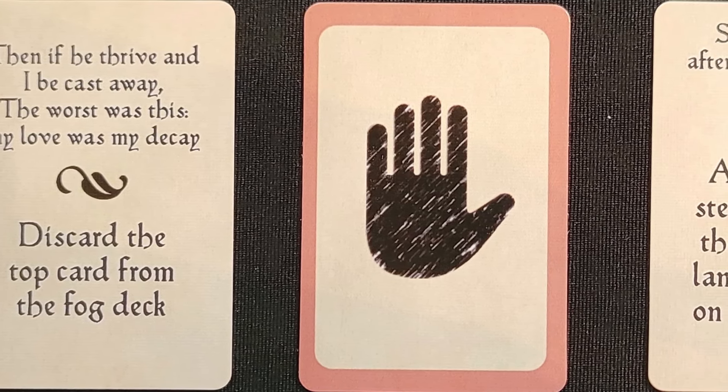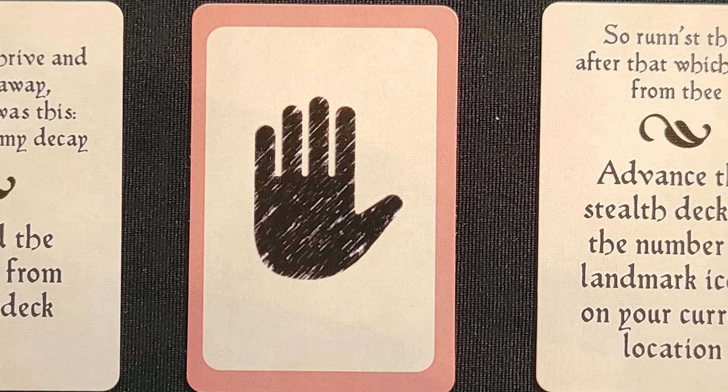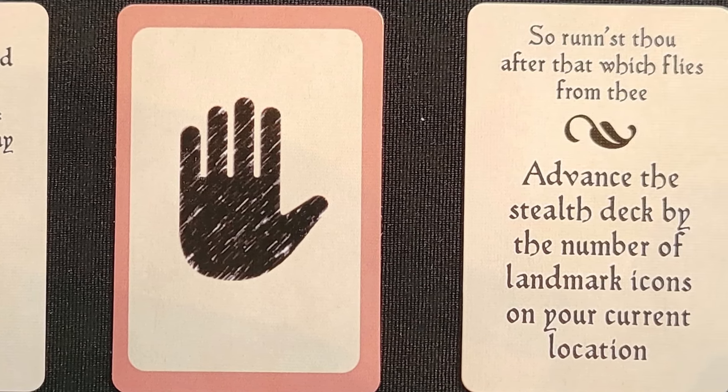Some of my favorites are the Terry cards. The Terry cards are just cards that get added into the stealth deck — they have a palm on them. Anytime you come across this palm, the movement of the Dark Lady stops. If you have issues catching her or feel like she's always one step ahead, this is a good one to add in to stop that movement and finally catch up to her. This is one I've added already and really enjoyed playing.